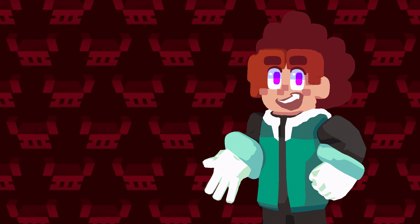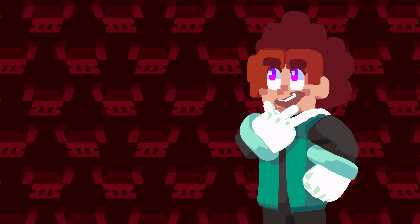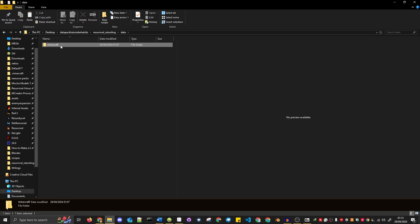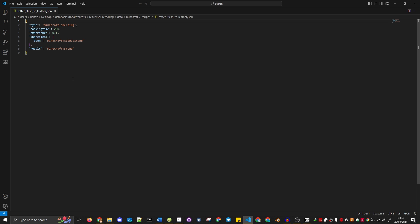With this information in mind, you can do all sorts of things. Want to add a recipe that lets you smelt rotten flesh into leather? Go grab any smelting recipe, throw it into your pack's recipe folder, change the name to something new — if the file name is original, it won't override any vanilla recipes but instead show up alongside them. Then just go inside and replace the relevant components: the ingredient is rotten flesh and the result is leather. Save that, and wham bam, thank you ma'am, it's done.